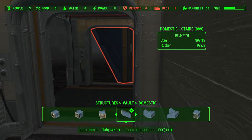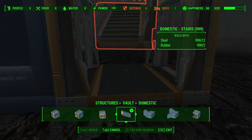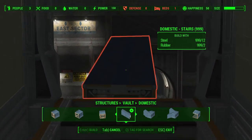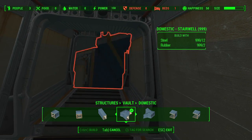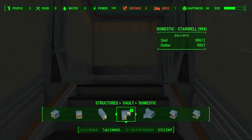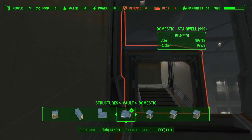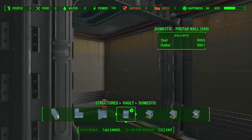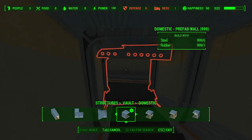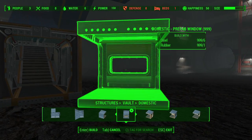Here we have some staircases — in this giant building room you have a lot of room for elevation and going up. Stairs do exactly what you think they would do. And then you have these really cool stairwell pieces — I can have the stairwell go around and up, and you can really tell how you can snap these things together. You can go as high as the ceiling, and of course if you decide to build this vault above ground, which you can do after completing the quest line, you can go really high in the air.